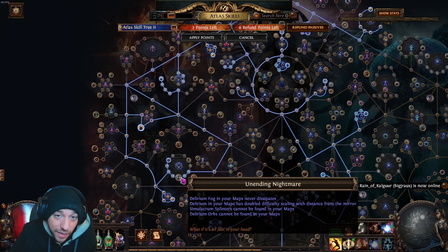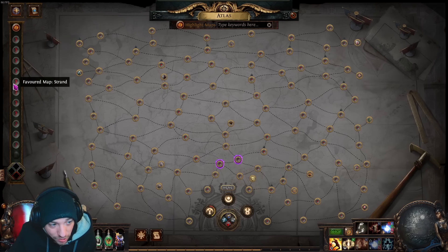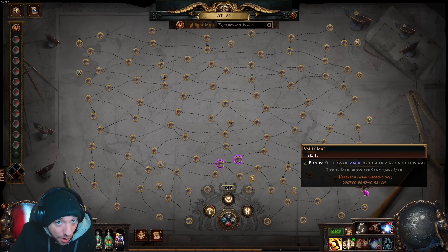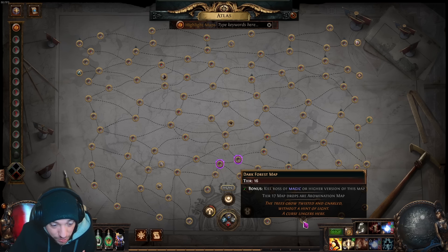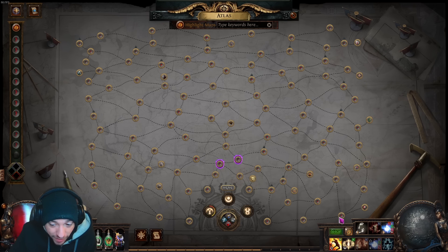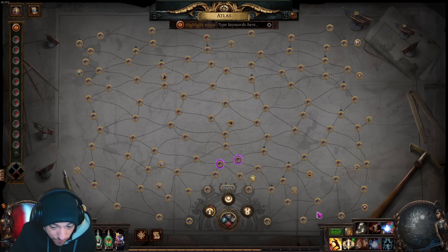We are running Strand and Dark Forest. You need a connected map, and Strand has some pretty crappy connected maps — I do not like Cells, and the Vault map is not great. So we are running Dark Forest. They switch these up every league; for a while it was Fields which I really liked. Dark Forest works fine, it's not ideal but not the end of the world. We ping-pong between them.